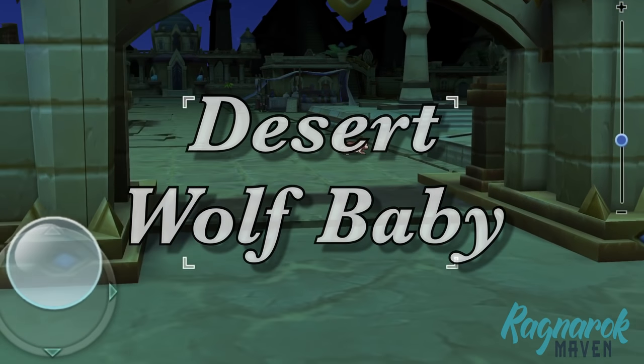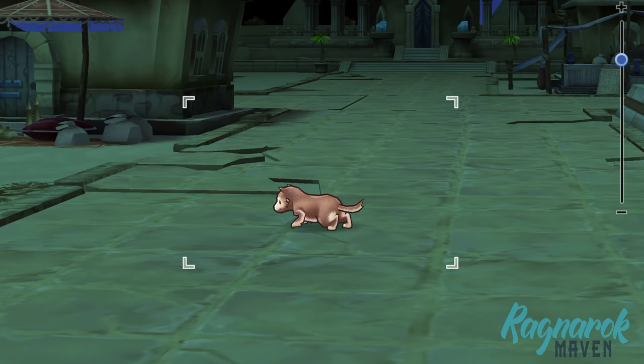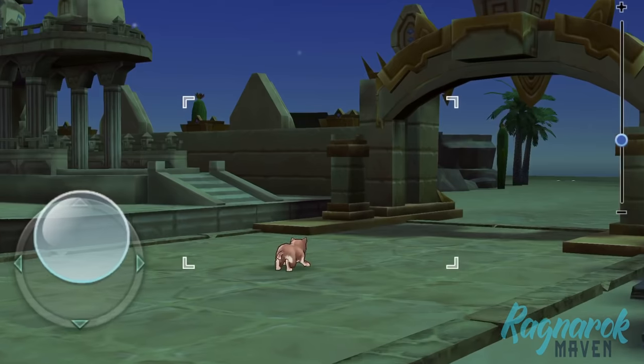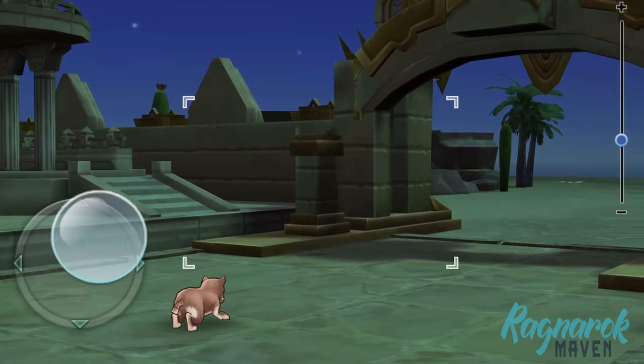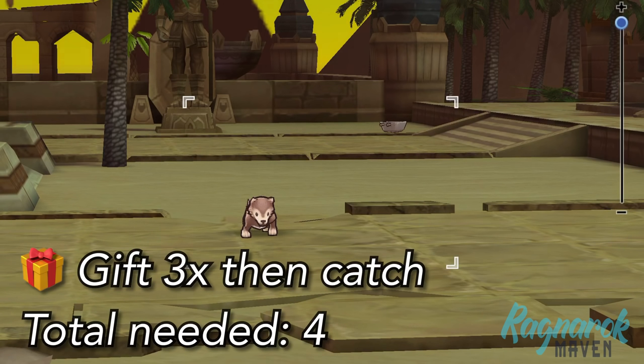Next, we have the Desert Wolf Baby. This can be found in Morroc. However, unlike other pets which spawn as farmable mobs, this one is quite rare and is only level 5. So be careful in setting the target for this pet as one auto-attack can easily kill it. You would need the Well-Dried Bone in order to catch this pet. You would need to give three presents and use one Taming Item to catch it for sure.